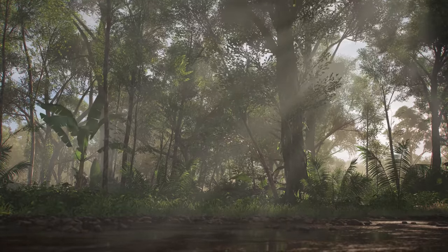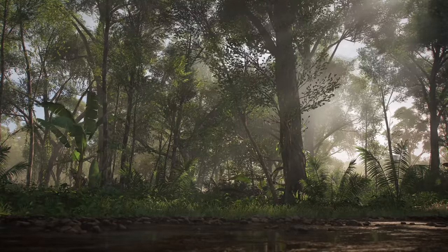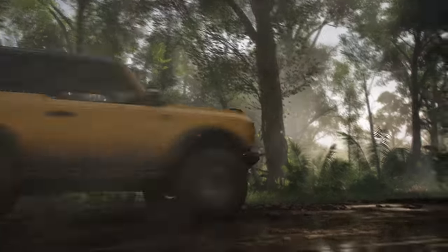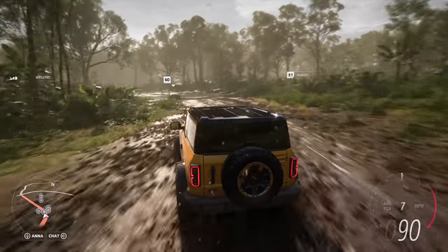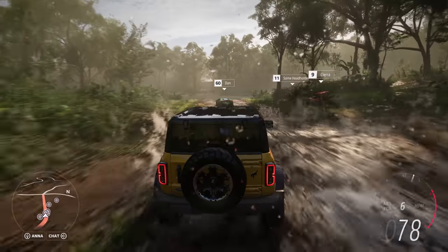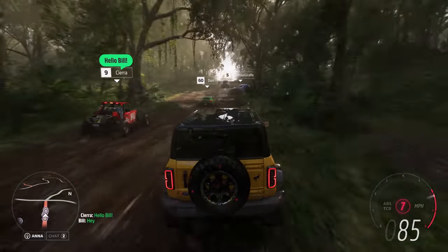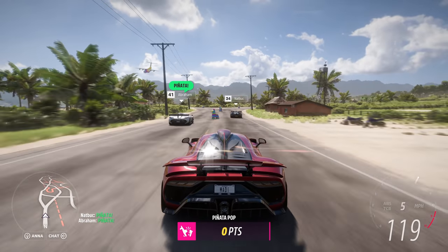We'll now head deep into the rainforest and rejoin Bill and the rest of our players. Here we see our new volumetric lighting system filling the scene with god rays as the sunlight dapples through the dense rainforest. A Horizon arcade minigame is about to start. Forza Link knows that Bill loves minigames, so it intelligently prompts Sierra to invite Bill. Bill accepts and they're seamlessly linked together with their GPS route set, and all of our players are coming together.